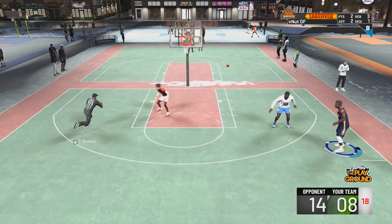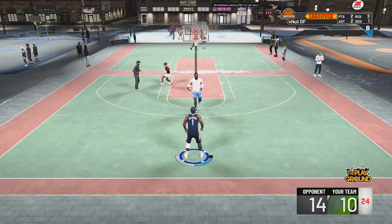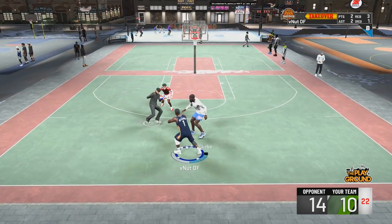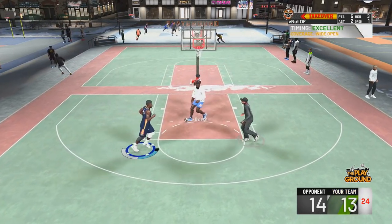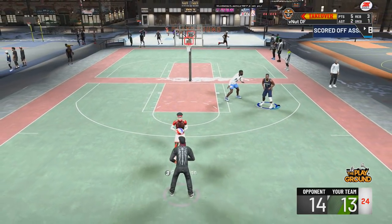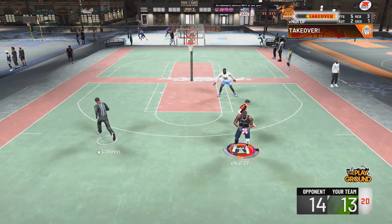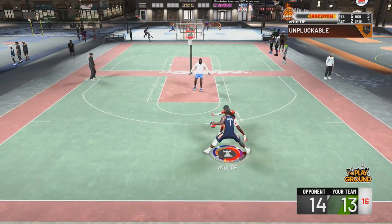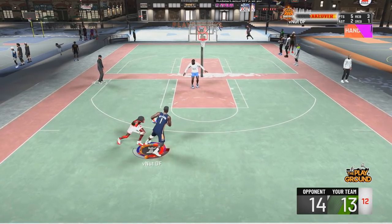I've told you guys a million times — if you use 2K Labs and look at the shots, it tells you the best green window percent and the best white window percent. There are all kinds of green and white window percents on 2K Labs. If you're new you might not know what I'm talking about, but there's an algorithm in the game — 2K assigns every jump shot a green window percent and a white percent, meaning you can only green a certain percent of shots.